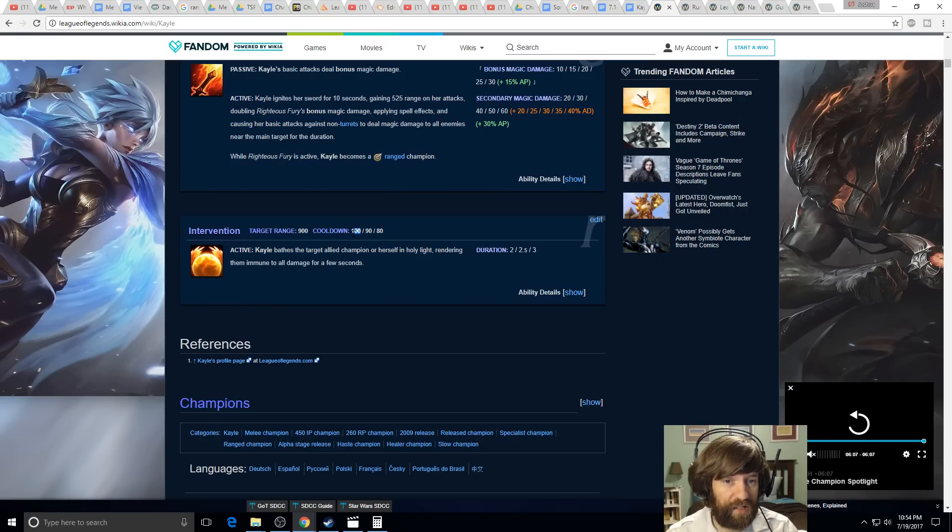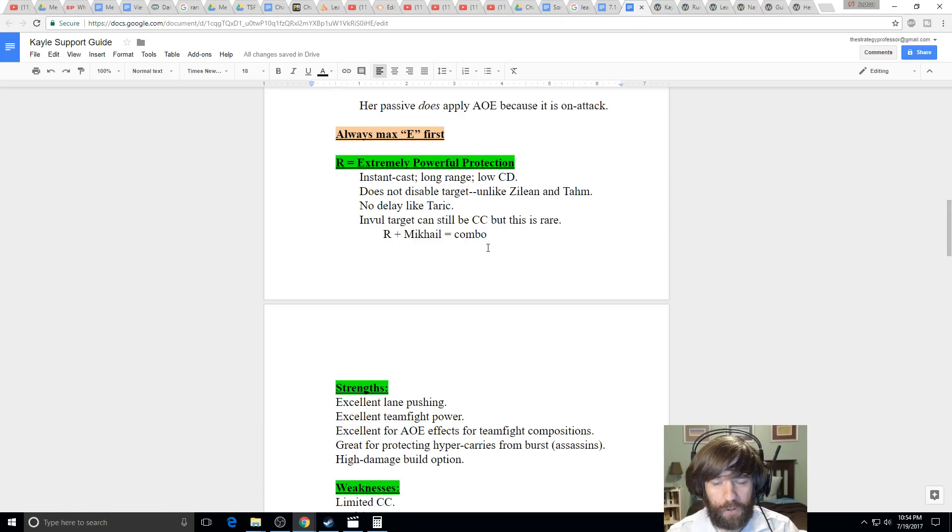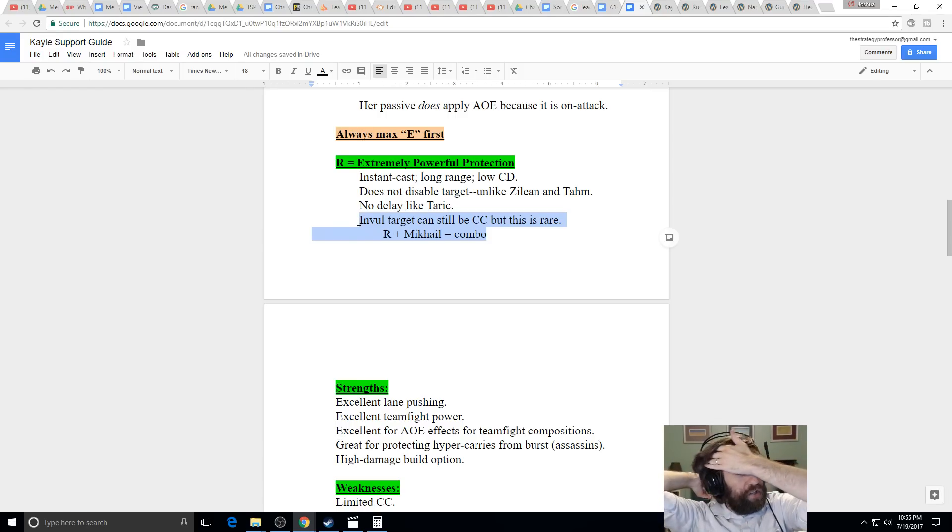The target can still be CC'd while invulnerable — for example Fiddlesticks can still fear them. That's why Mikael's Crucible on Kayle is popular, especially at higher levels of play. In higher elo, players will hold crowd control specifically for the person Kayle ults — they'll wait until the invulnerability expires and then CC them immediately. Mikael's lets you cleanse that crowd control so your Twitch or other carry can keep firing through it.